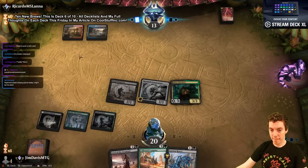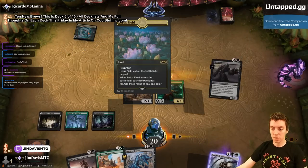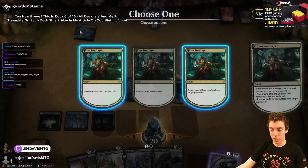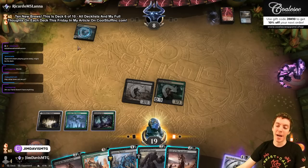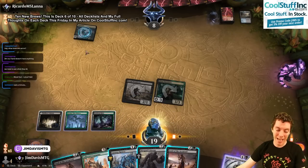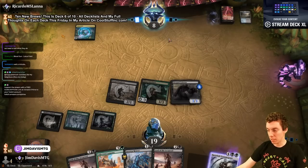Double tap land, Bonecrusher Giant — Glissa is in folks! Wait what — Lotus Field? What's the what now? What? Grixis Lotus Field, what is the deal here? My guy, first time in chat — just to explain: it is 10 new brews, which is actually 5 plus 5 new brews. We did 5 historic brews yesterday and 5 explorer brews today. Blood Sun Lotus Field — I can see that, makes sense I guess.